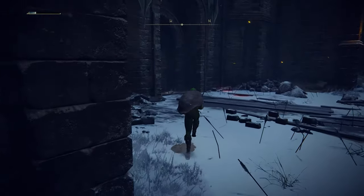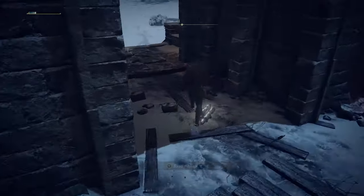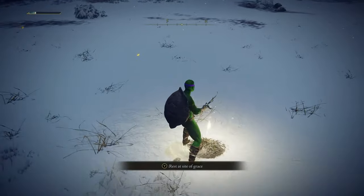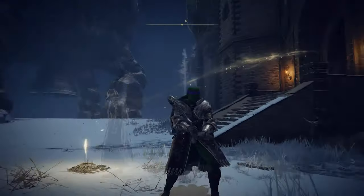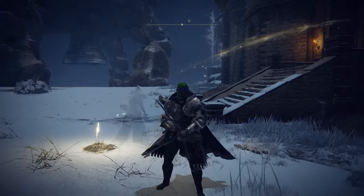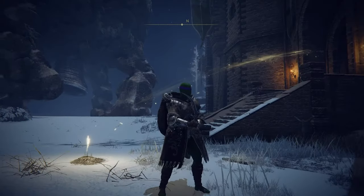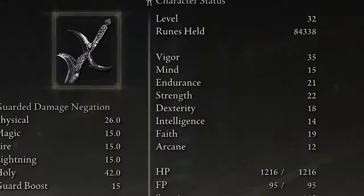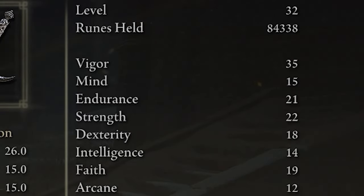And just leave through the front gate, over here, and past this site of grace. I think that's the most efficient way to farm this kind of armor, especially for low levels. I'm just level 32. Bye.